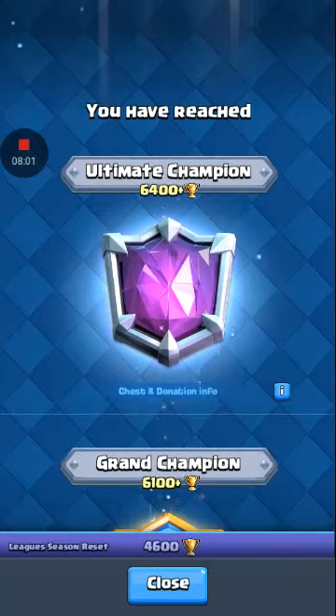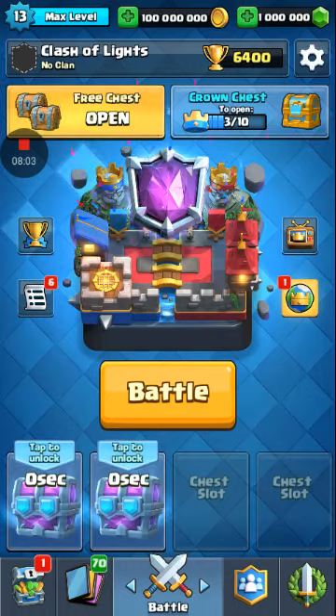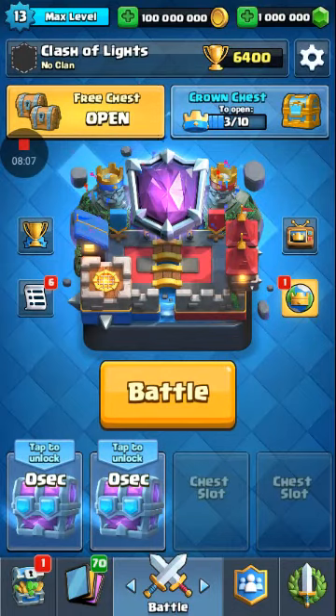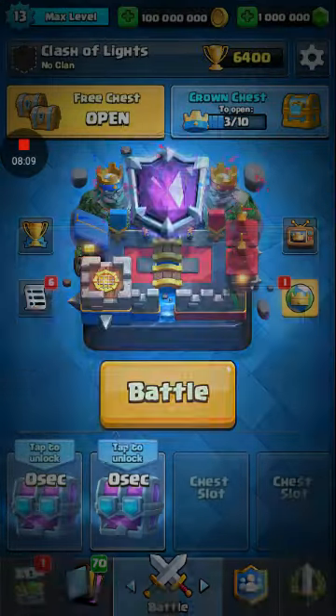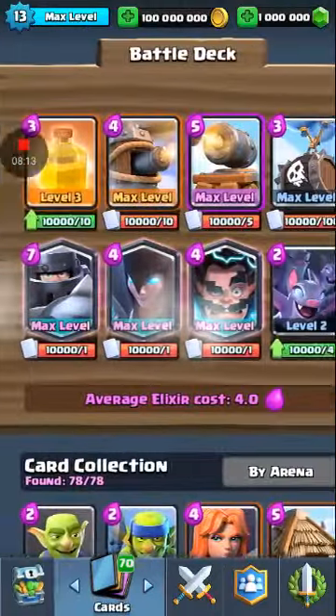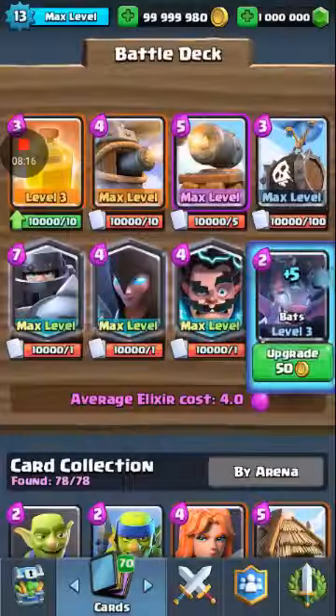When you get into the server it takes you all the way to the Ultimate Champion league. You also get unlimited draft chests and they take zero seconds to open. It's really awesome — I love this server.